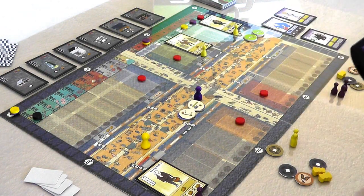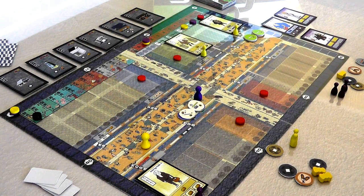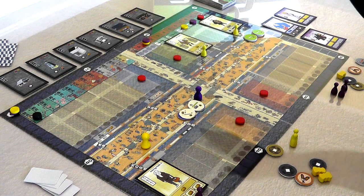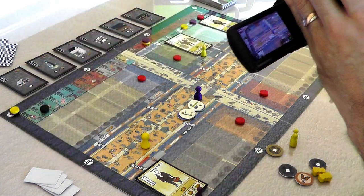That was Jen's turn — she didn't hire anybody, she made some money, she moved four spaces, and that was it. That was the end of the first season. If there were more players, they would go and do stuff as well, but now we move on to the second season.